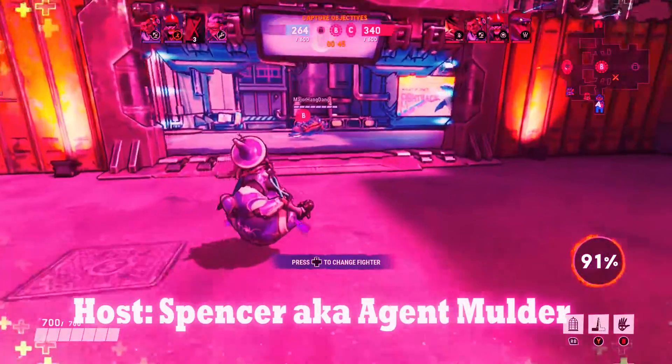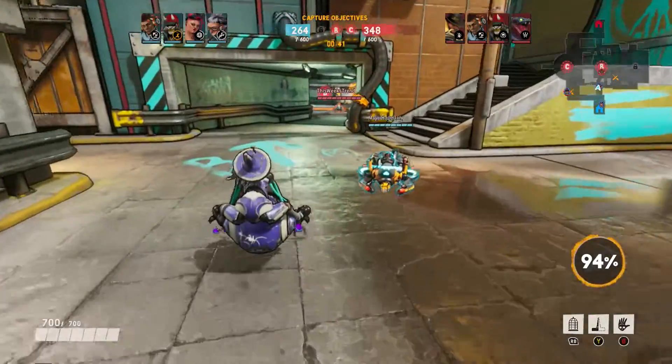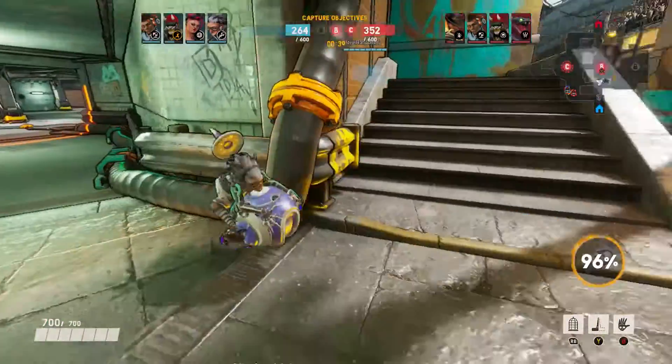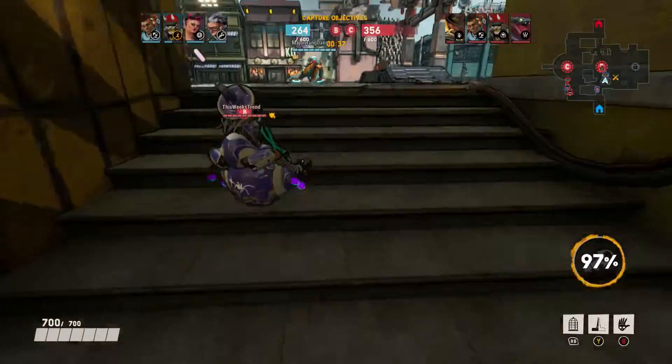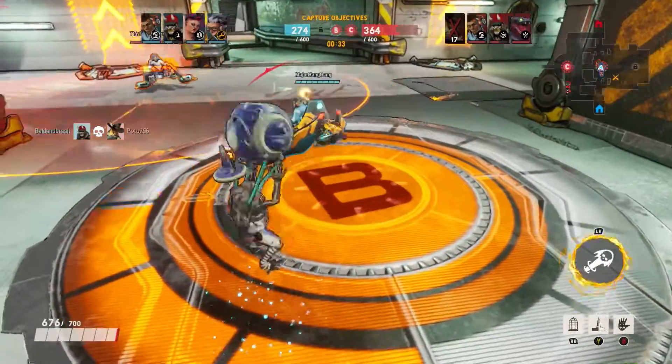How's it going everyone? My name is Spencer, aka Agent Mulder, and welcome to the War Room. Today we continue our journey through Bleeding Edge by taking a look at three brand new characters: Gizmo, Buttercup, and Maeve. I'll be diving into these characters' unique abilities, how I use them, and which supers I've chosen for them.